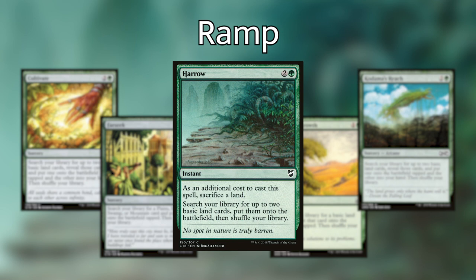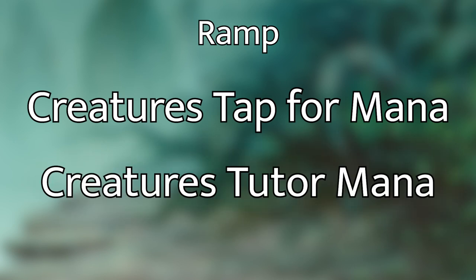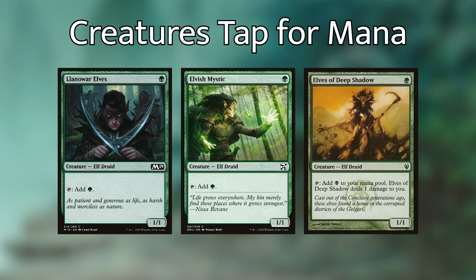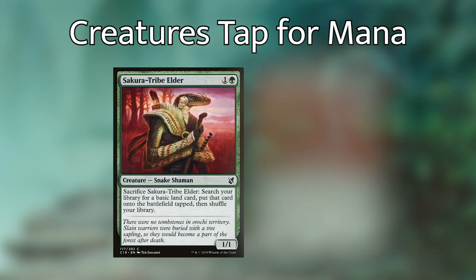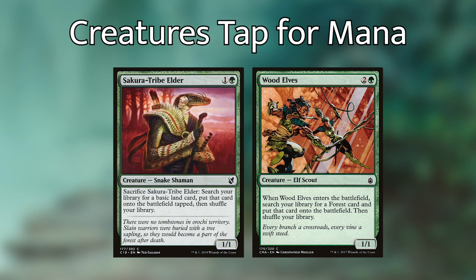Next up, we have Harrow, which is an instant that costs two and a green. It has an additional cost — you have to sacrifice a land — but you get to search your library for two lands and put them right onto the battlefield. With Korvold out, you're also going to be drawing a card, which is a great extra trigger. I'm also running mana dorks: Llanowar Elves, Elvish Mystic, and Elves of the Deep Shadow. And then Sakura-Tribe Elder and Wood Elves, each of which can pull a land from the library into play, with Sakura-Tribe Elder also triggering Korvold to let us draw a card if he's out.